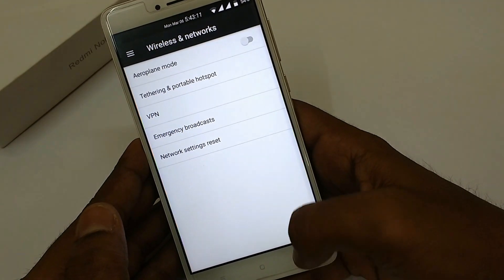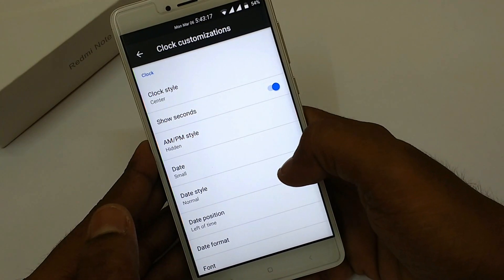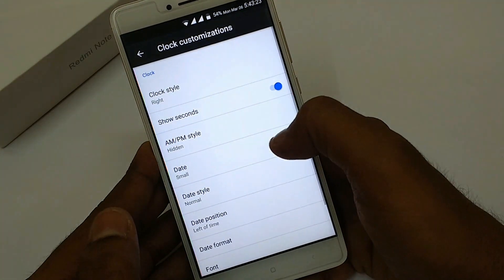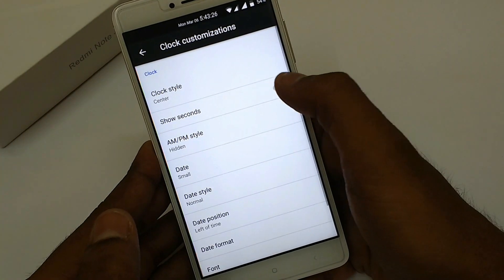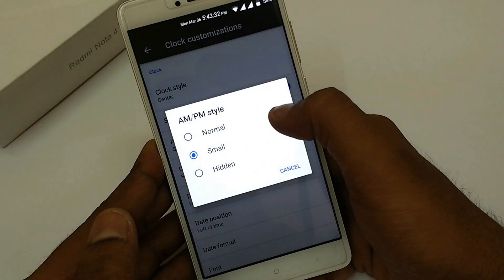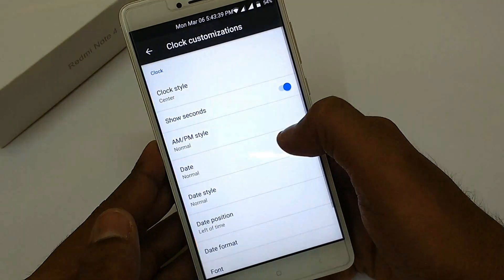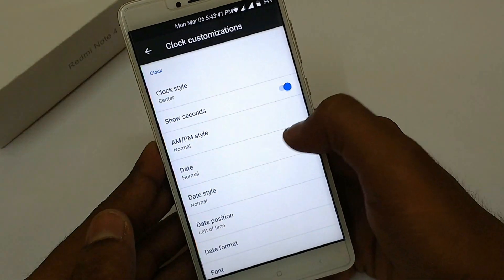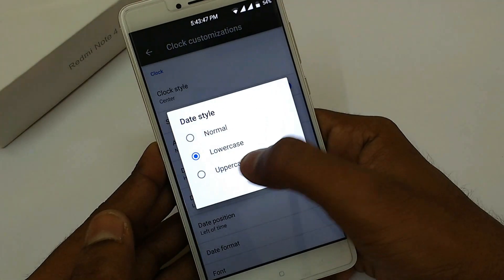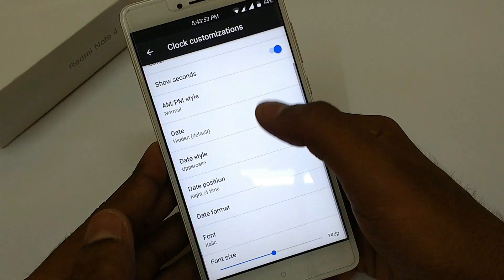Now let's go to configurations. The first thing we're going to check is clock customization. As you know, Resurrection Remix is known for the level of customization it offers — you can choose to keep the clock in center, left, or right, and you can change the AM/PM style. Any option you can think of that should be available in a custom ROM, you will have that in Resurrection Remix. It is one of the most versatile, most feature-packed ROMs, and that's why it's pretty famous. I'm glad to say it has not disappointed me in the 24 hours since I installed it.